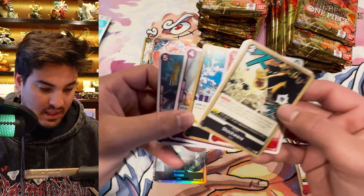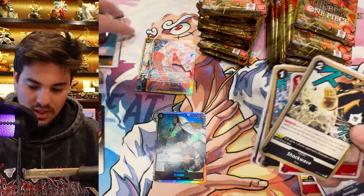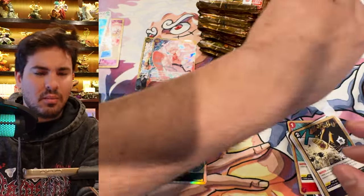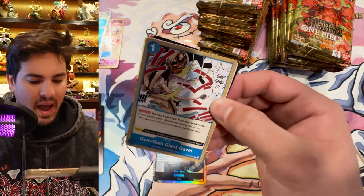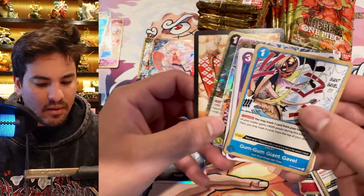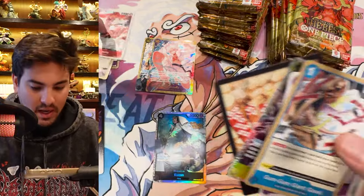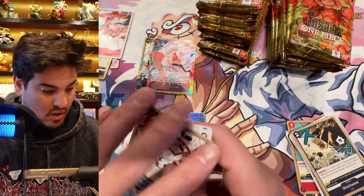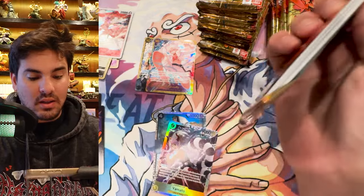I think there are fewer per box — when they do the boxes, I'm pretty sure the boxes just have around 20 packs or something. I don't think it's a regular amount of packs like most boxes have. We got a Yamato and a Bella Betty. I do really like the jolly roger holographic effect going on with these cards — I think it's very cool.